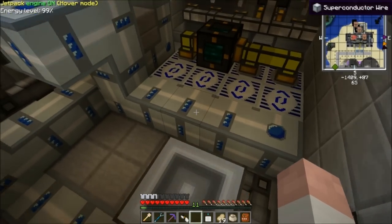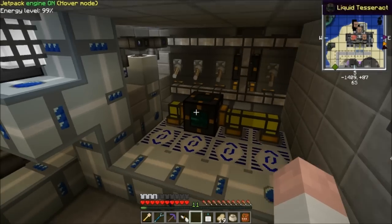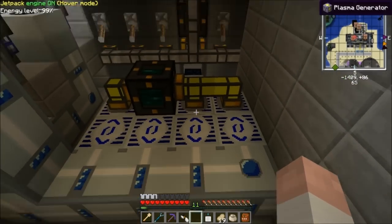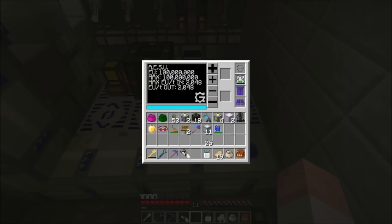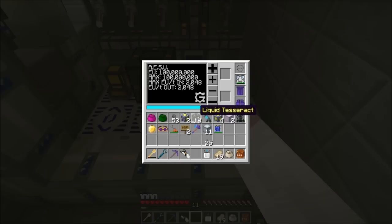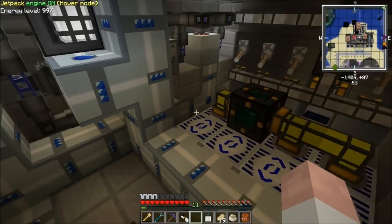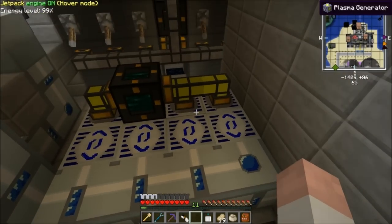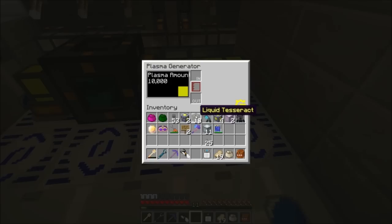These are superconductor wires from GregTech, because they can handle high voltages. I have four AESUs here. I use these instead of MFSUs because they're cheaper, and they can output 2048 EU/t, whereas the MFSU — I don't know, these are just cheaper and they do the same thing so I just use those instead.